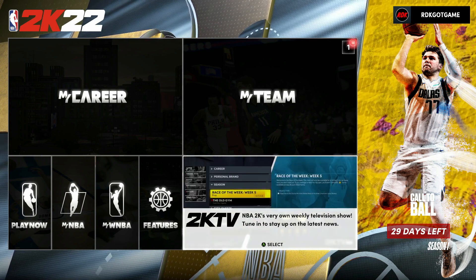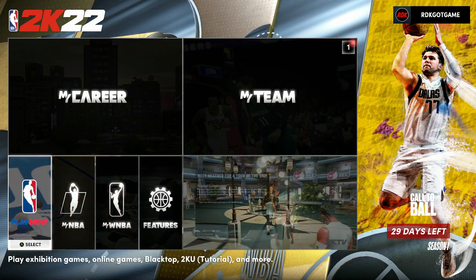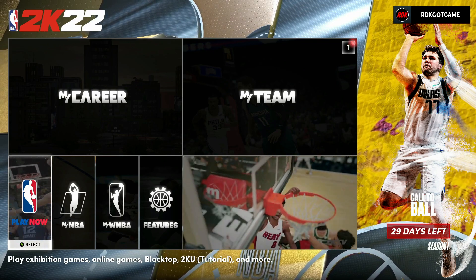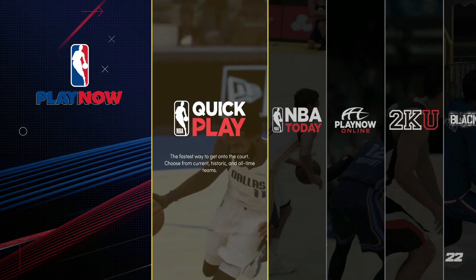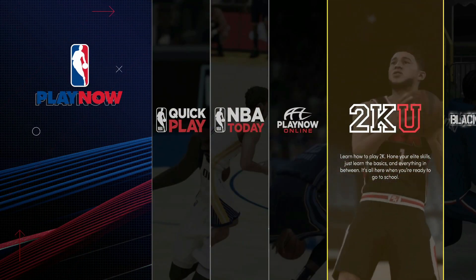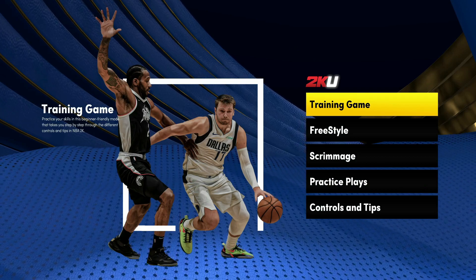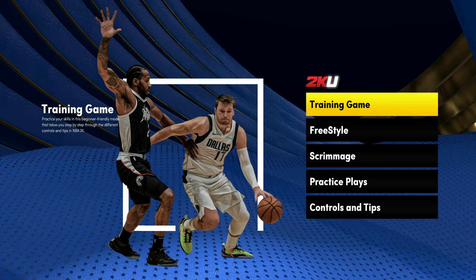When you're on your main menu, you want to go to Play Now — whether you're on next gen or current gen, everything should be pretty much the same. Go to Play Now, then go to 2KU, which is 2K University, and they're going to teach you how to play the game. Click on Training Game and you'll pretty much practice while they teach you how to do stuff.